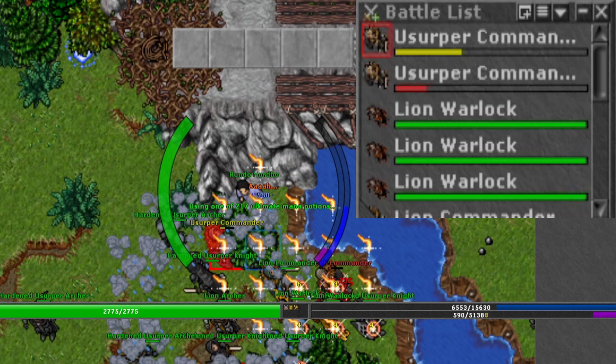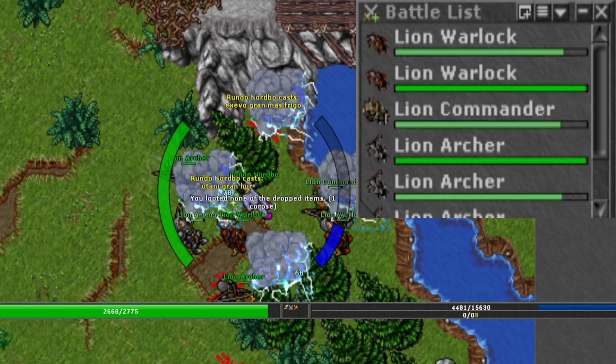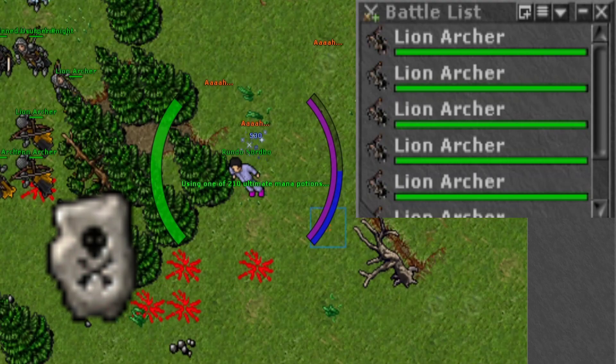The lazy way to kill the usurper commanders is to stand in this corner and attack them until they die. When there is only one left, I usually run around and kill it as quick as I can. I'm using sudden death runes to kill the usurper commanders.